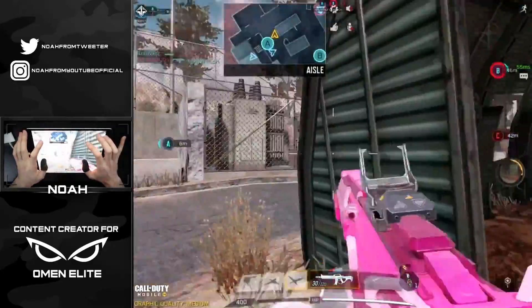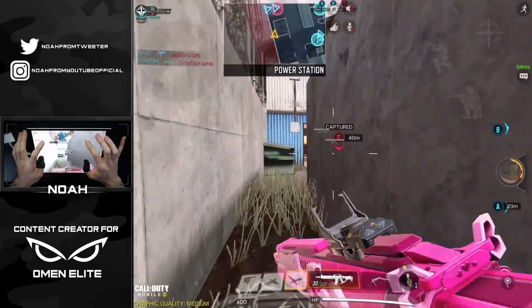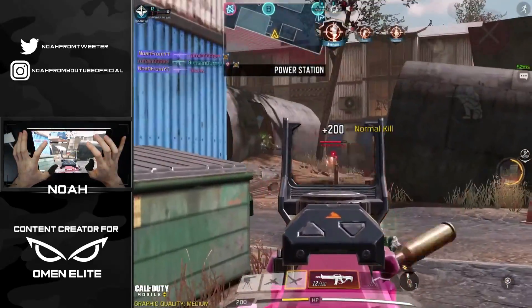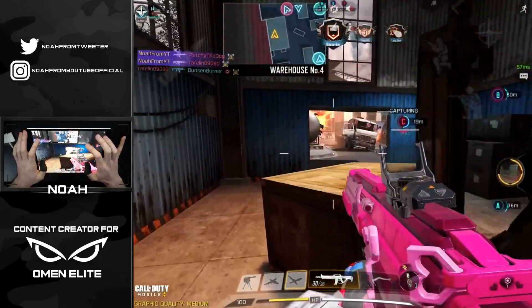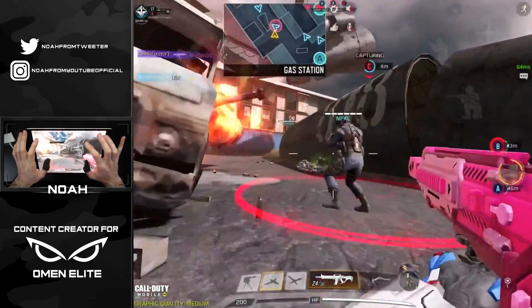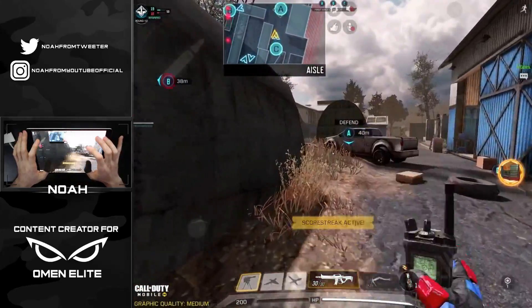Alright, here we go joining into a game of Scrapyard Domination. I went ahead and equipped the red dot sight — let's see what we can do. I saw a couple of players so far. This one's suppressed sniping causing some trouble, but there we go taking him out, taking out his buddy, and the player way back there — that's a nice little triple to start things off. Another player pushing C, taking him out, and we're actually triple capping now. Throw up a counter UAV.